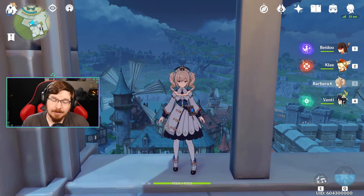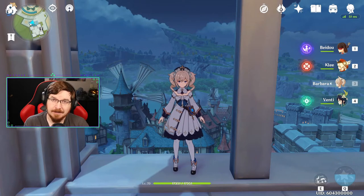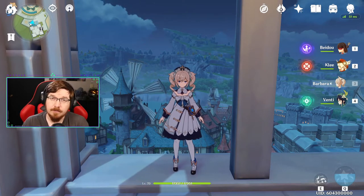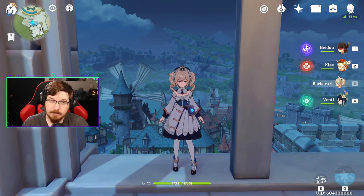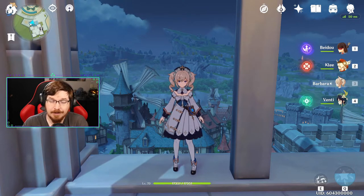Hey guys, Shenny here. Today we're going to quickly go over using Barbara the Shining Idol as a healer in your party. Barbara is considered a free-to-play character because she's available from the free event Baptism of Song at all times, starting from the 1.1 update going forward. This event should be available indefinitely.